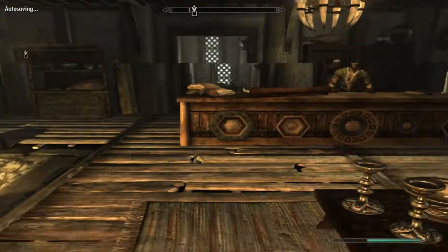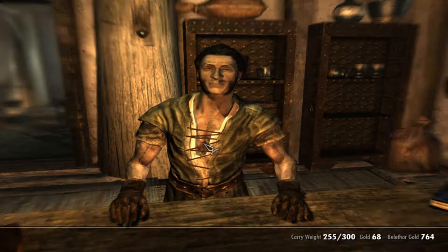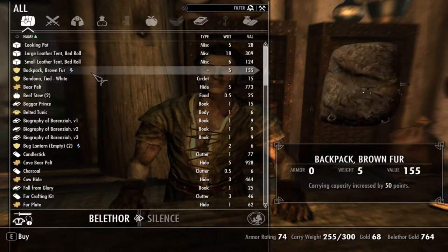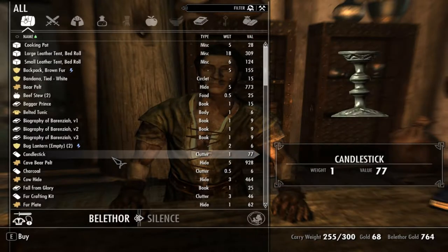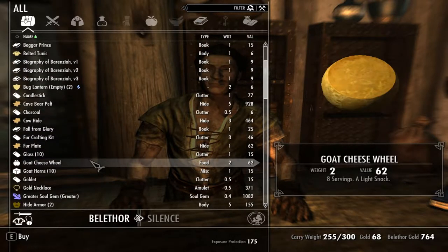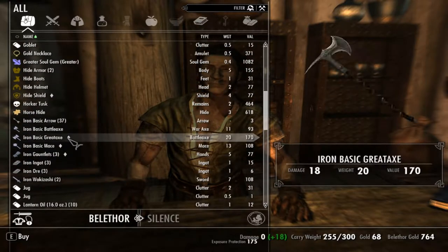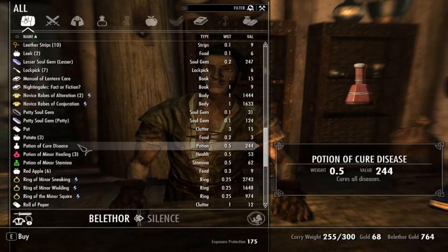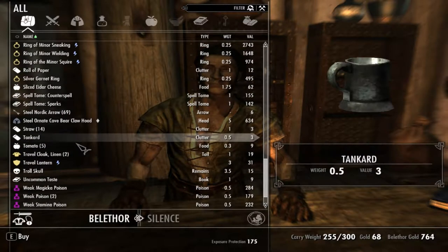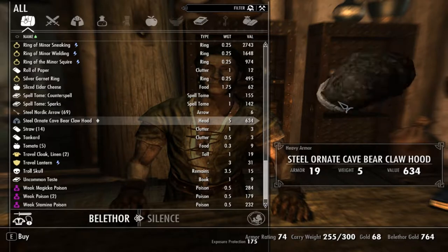Take a good look around, I'm sure you'll find what you're looking for. Everything's for sale — probably sell your sister too, wouldn't doubt it. Backpack fur, large leather tent — I don't even have the money to buy that. Fur crafting kit — ah, that's what I needed! I forgot, that's what you need to craft fur stuff. Nine gills, fact or fiction, spells, steel ornate, bear claw hood. Look at the price.